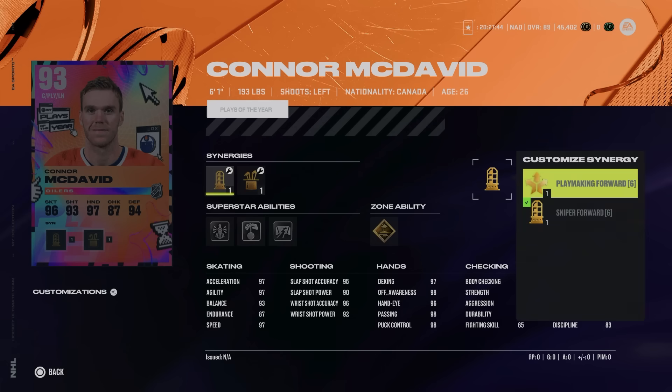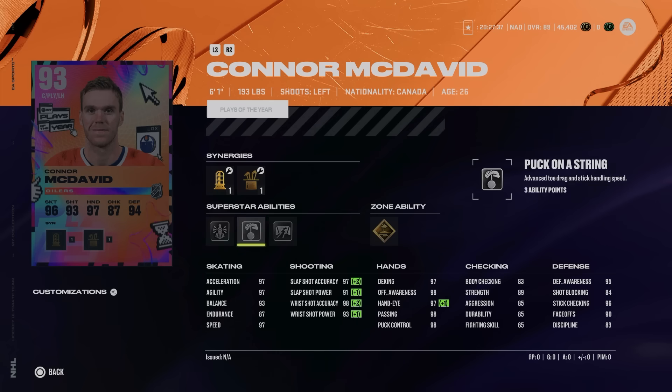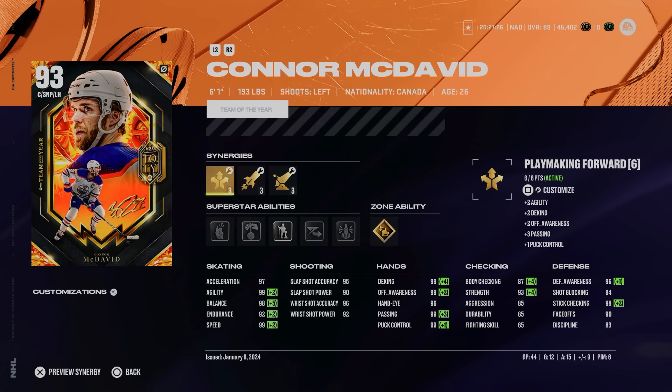Lastly, Connor McDavid got a Team of the Year upgrade for his insane goal last night. He has a 93 Play of the Year card with Sniper Forward, Playmaking Forward, Playmaking Boost, Shooting Boost, and Agile Dangler Boost — 97 speed, excel, and agility across the board. He's got Gold All Alone for his goal, as well as Close Quarters, Puck on a String, and Unstoppable Force. This also means his Team of the Year card upgrades, with no skating increase on the bump to 93, but his 94 will get a skating increase and a slight face-off bump.